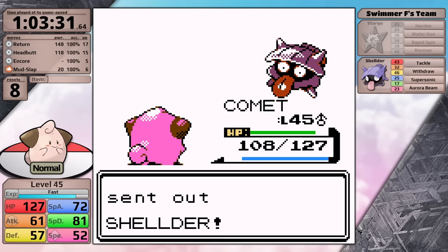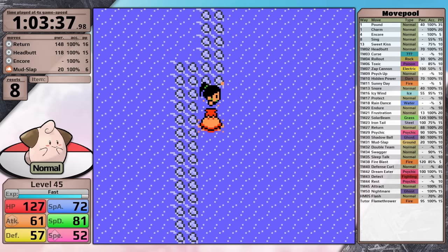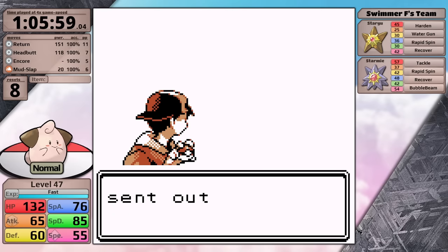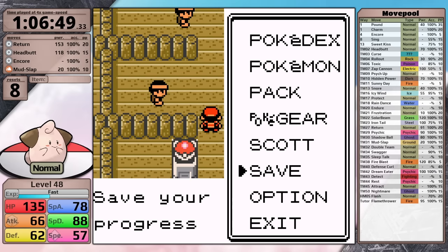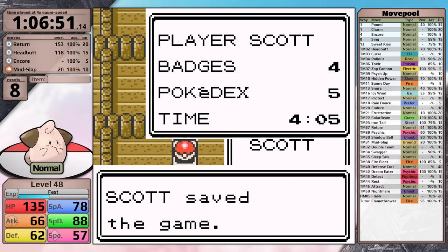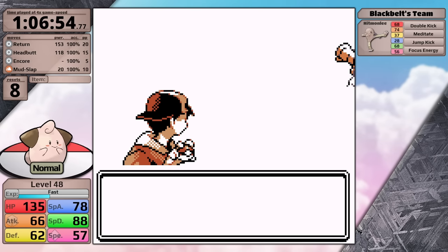At this point in the run, I have to make a critical choice - the safe route going to Pryce, or to head to Chuck and be a little bit more risky but have potentially more upside. Since Cleffa is really starting to level up quickly and there are a lot of trainers at sea, I am going to go towards Chuck, because if I can defeat him I gain access to Fly, which really speeds the mid-game up. After completing my training at sea, Cleffa is level 48. Completely unplanned, I have exactly 57 speed going into the battle against Black Belt Yoshi - this is incredibly convenient because the Hitmonlee has 56 speed.